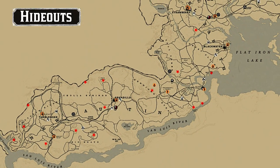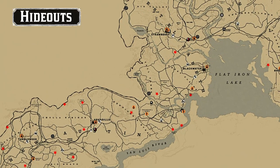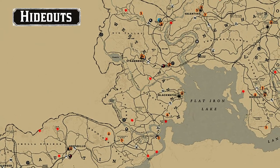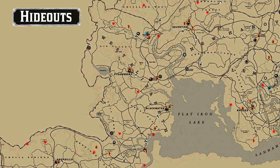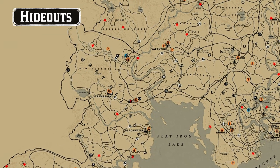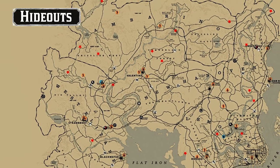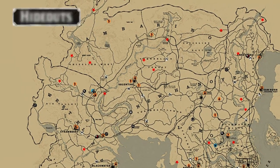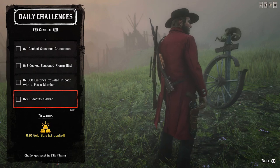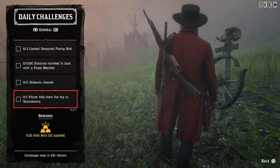Next one: two high dose cleared. High doses are random encounters, so you can see the locations now but they won't always be there — they will spawn only at the shown locations. To make it faster, I would suggest you change your MTU settings to 800 so you'll be in a solo lobby, meaning you will have many more random encounters spawning around you.